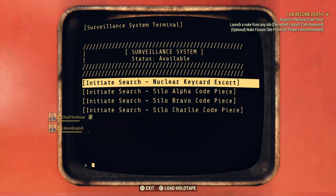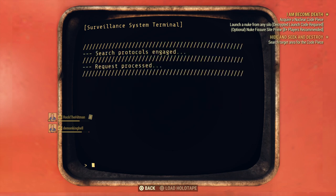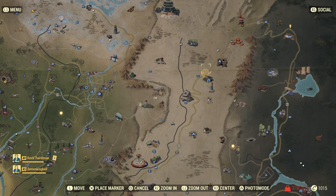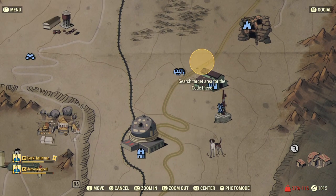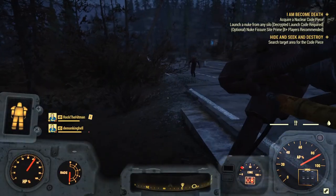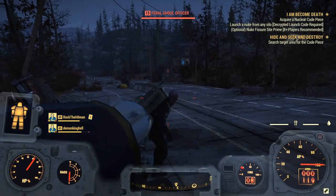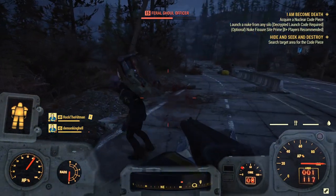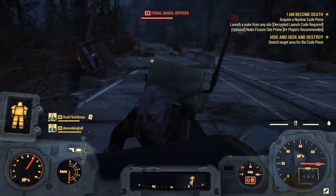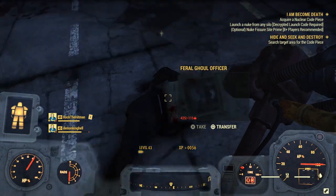Now that I've done that, I've gone back to the bunker. Instead of going nuclear key card escort this time, I'm going to go Silo Alpha — you can pick whatever silo you want. That will put a mission marker on my map at the location of an enemy with a backpack containing the key code piece. There he is — he's totally oblivious. Pop — now he knows. There we go: Silo Alpha code T3.